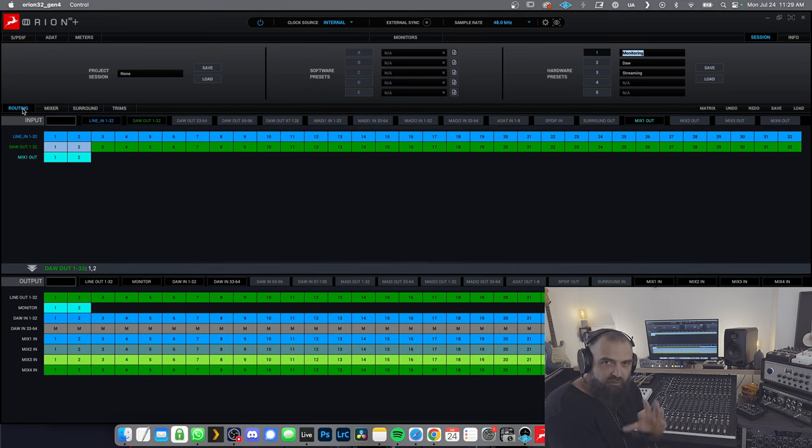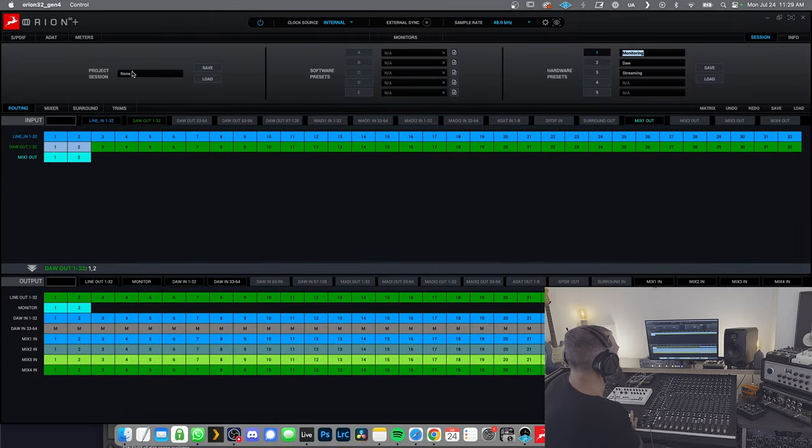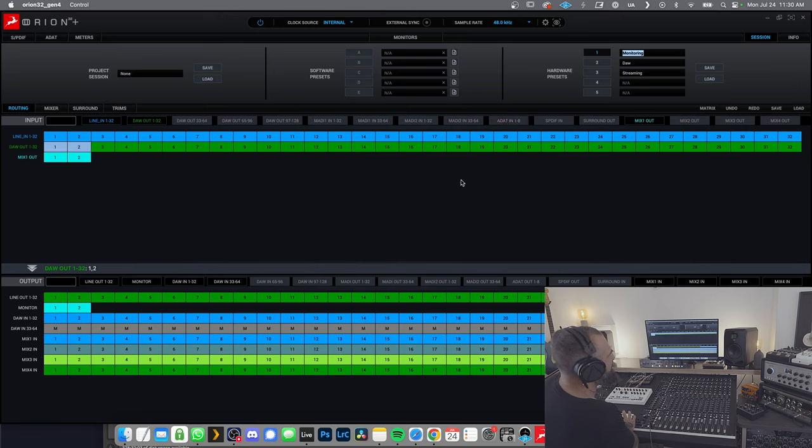The routing matrix is something you need to wrap your head around at first, but it's very brilliant and actually super easy. You have a matrix view where the rows are all 32 physical inputs plus the DAW outputs — which are considered inputs because you can then route them to any output. I simplified mine by removing everything I'm not using, so I only have line inputs 1 to 32 and the DAW outs. You can save presets; I have three right now.